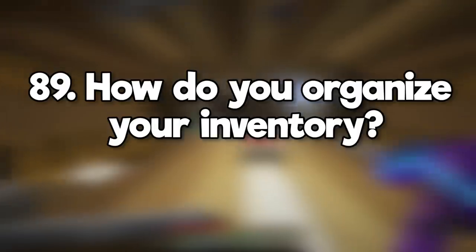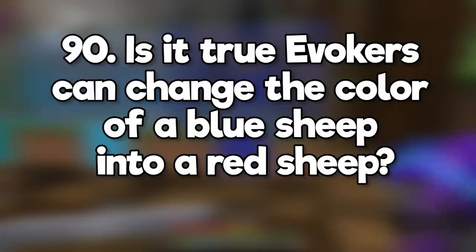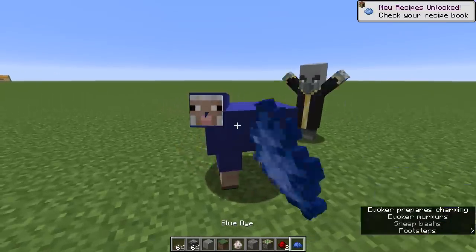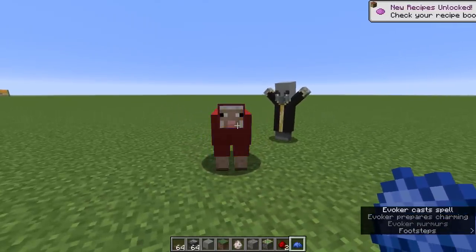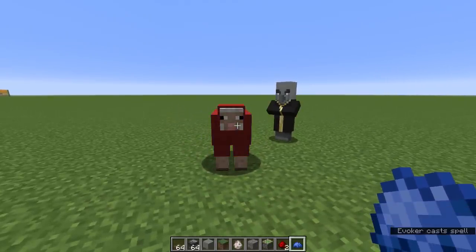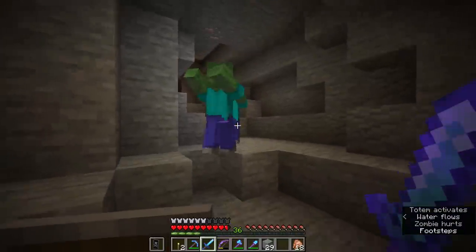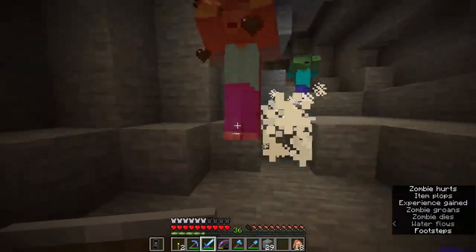How do you organize your inventory? Like this. Is it true that evokers can change the color of a blue sheep into a red sheep? Yes, this easter egg is a reference to the Age of Empires video games. Can zombies pick up and use a totem of undying? Absolutely they can, which is yet another reason not to leave these things lying around.